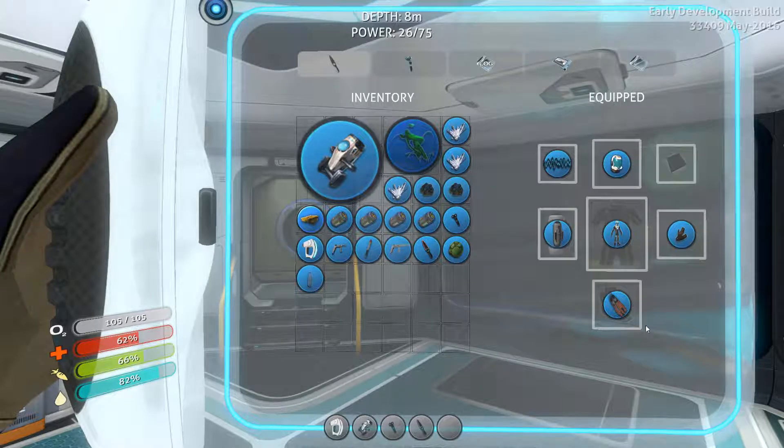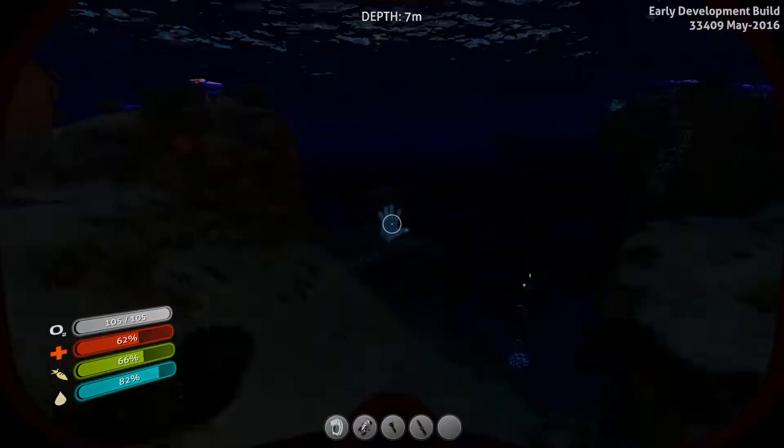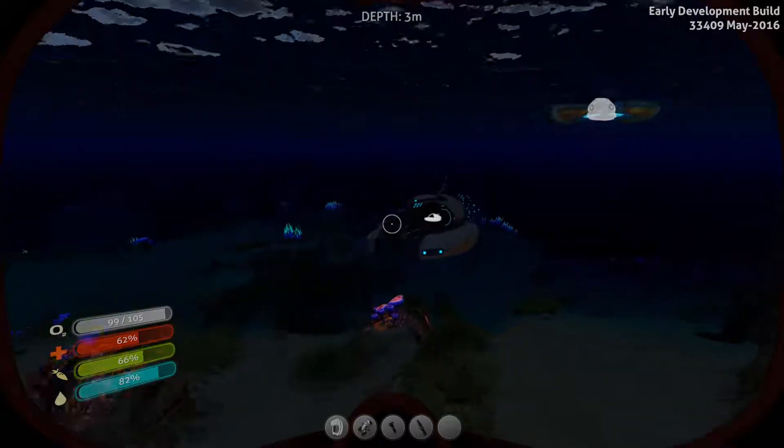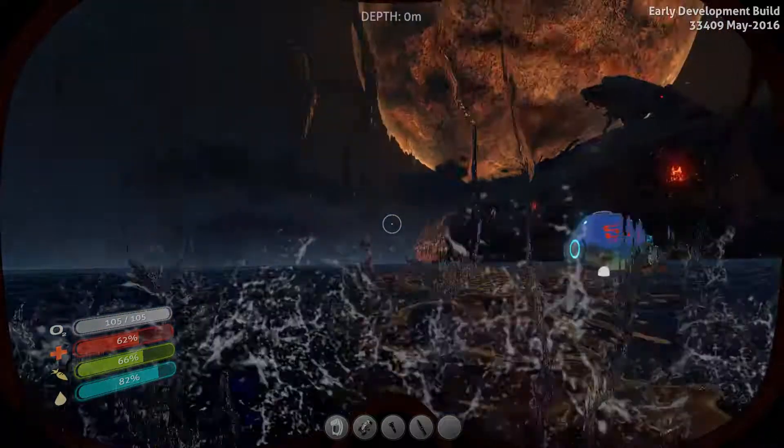Whenever we get near the Aurora, this happens — we take radiation damage. So we were at 71% health and now we're all the way down to 60.